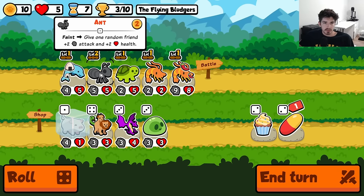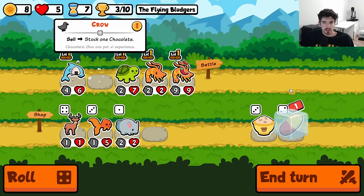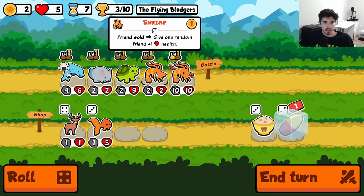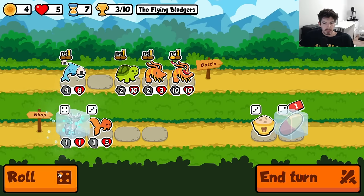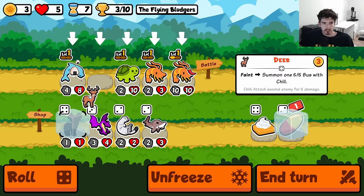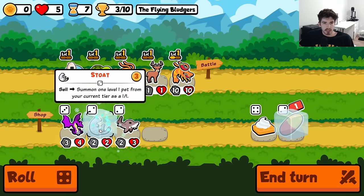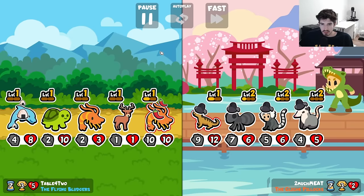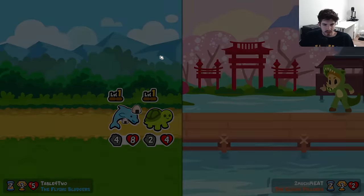We'll keep the Turtle around for a second. I think we ditched the ant. Maybe a Deer. We'll run a Deer — run it like this, and then hold on to the Stoat. If we can get some chickens, maybe we do a chicken angle or something. Oh man, this is just fantastic. I love it. This is going so well for us.